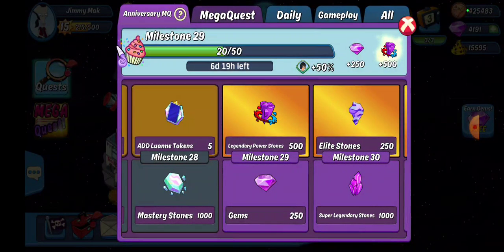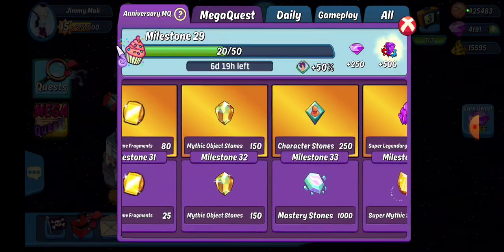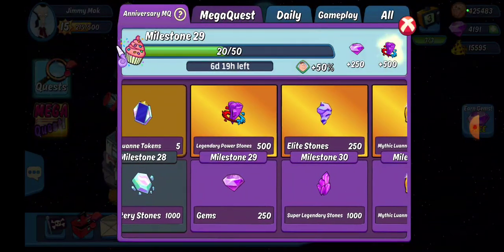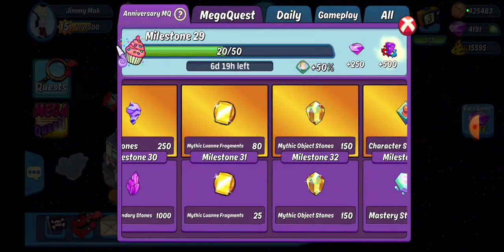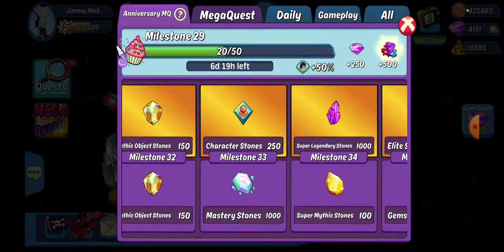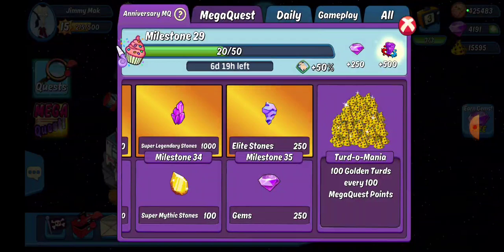If you've done everything so far — dailies and all that — you should be up to about 28 heading into 29. There's only up to 35, so we only need about 300–350 points worth of stuff. You get some gems, some super legendary stones — that's enough for a full pull. If you have the premium track you get power stones, elite stones. Everybody gets Mythic Luann stone fragments. We get mythic object stones on both sides, character stones or mastery stones, super mythic stones, and another legendary stone pull and gems or elite stones after that. Every hundred points gets you golden turds.